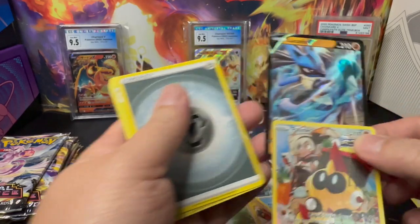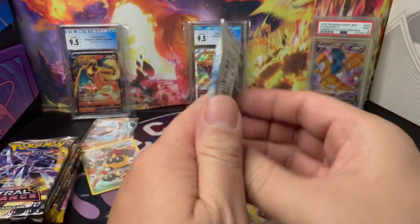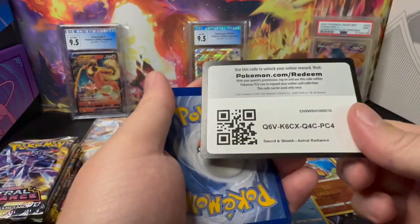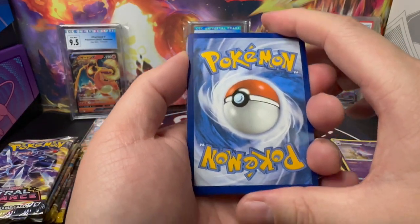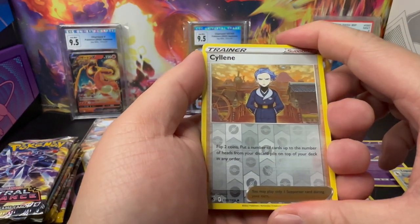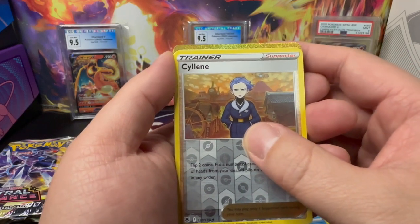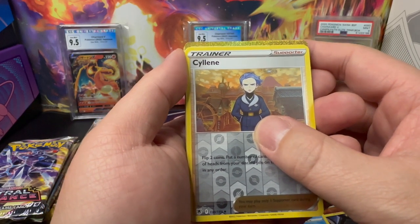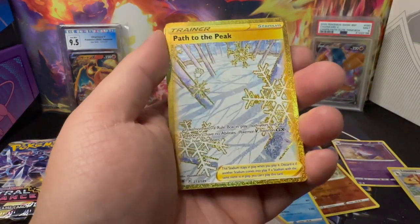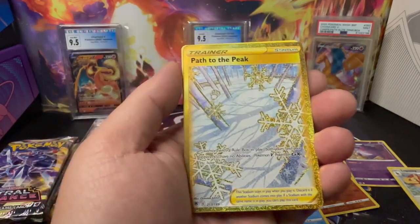Both of these cards go over here for the Charizard Beast Lab. Next pack — another Black Border. It's a Reverse Holo Trainer card. And it's a gold card! A gold card from Astral Radiance. It's a Trainer: Path to the Peak Trainer Gold card — nice. This is a Secret Rare.